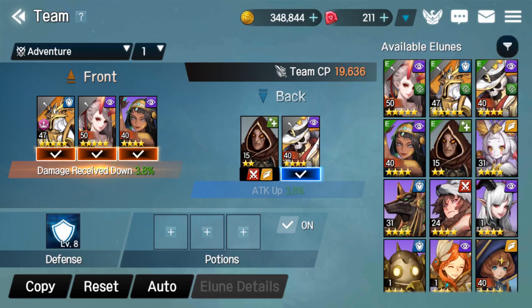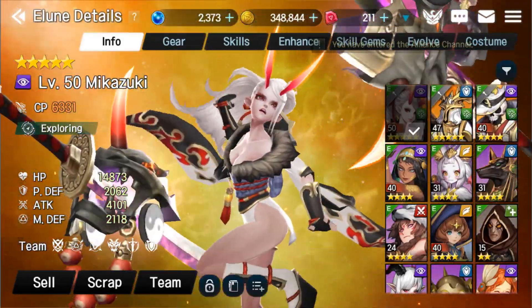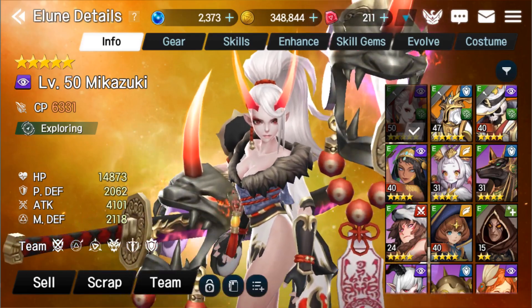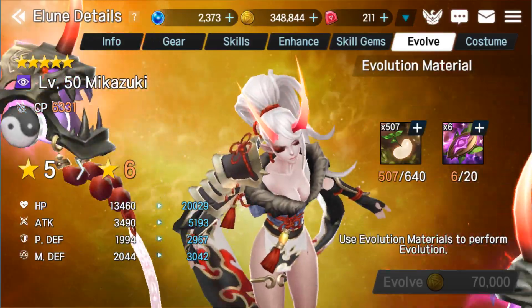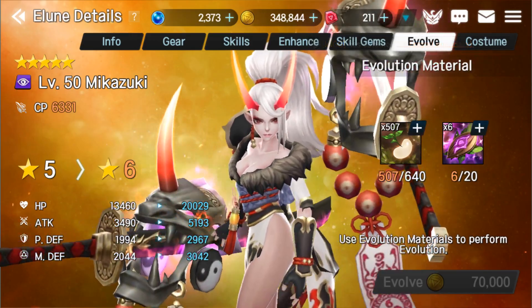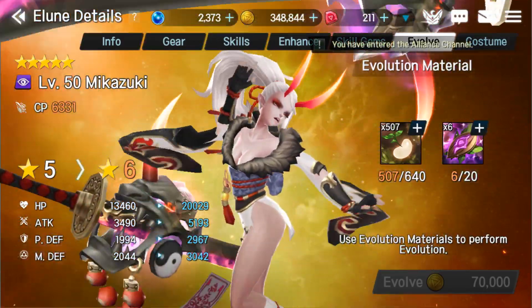It's very cool that they have that formation system — I don't see that in very many gachas, especially turn-based ones. So this is my main team right now. Obviously you can't fully see it because I am running some fodder, which we'll get into in another video. My main team is running Mikazuki. Mika is my girl — I got her on my 1-2 reroll, which was awesome. She's a 5-star legendary right out of the gate, and I currently have her at level 50. I can't evolve her yet because I need more debuffer seeds.